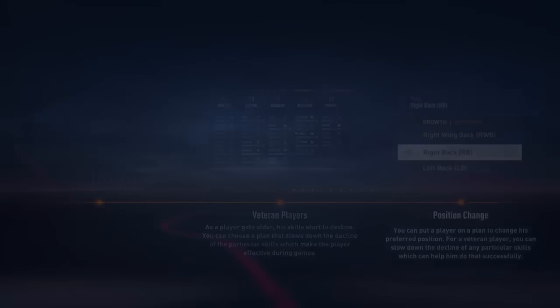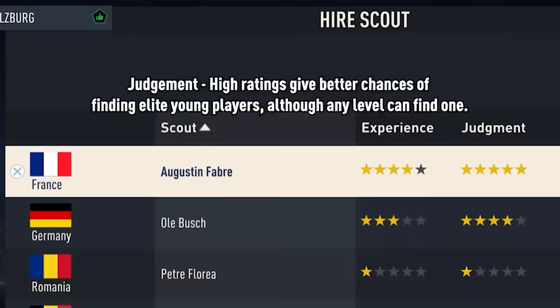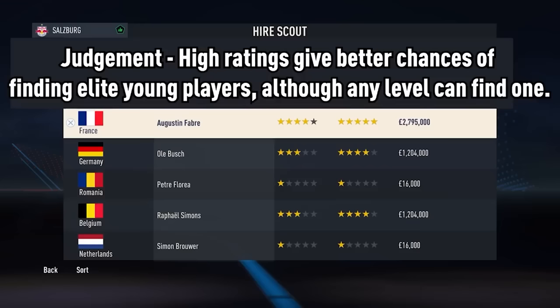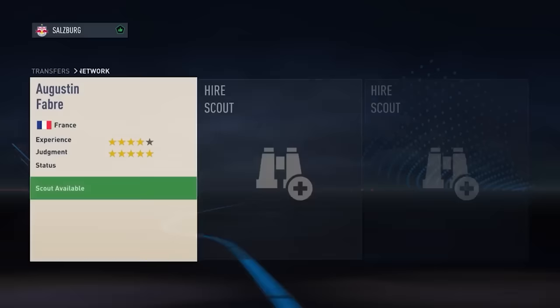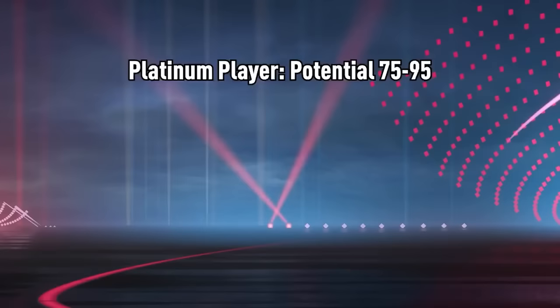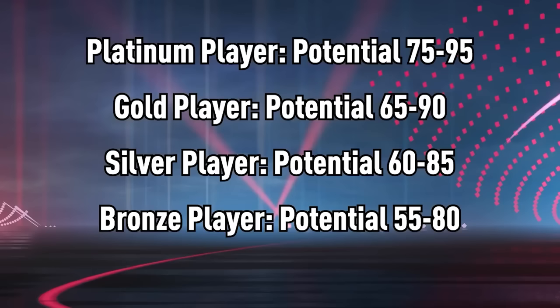There are only two things you can actually do to change the ability of players you're bringing into your academy: your youth scout's judgment star rating, and the nation that you've sent them to. Before talking about quality, we need to explain how the game generates players. Each player's potential is inside one of four ranges. As the judgment stat increases, so does the amount of players you'll find from the better platinum and gold ranges.